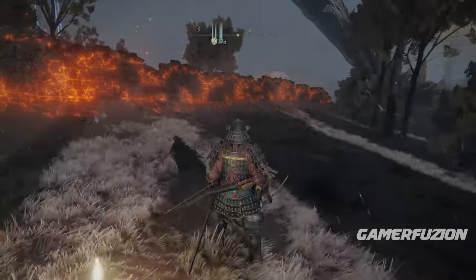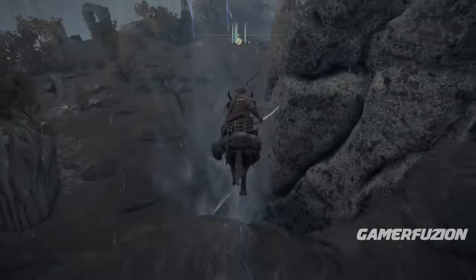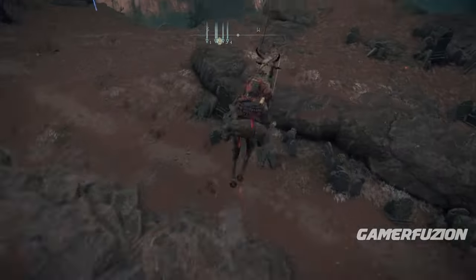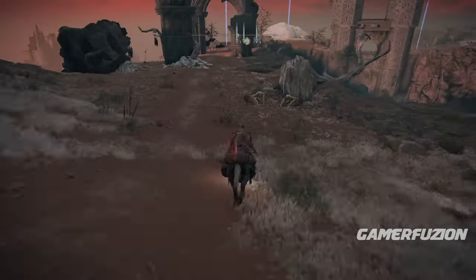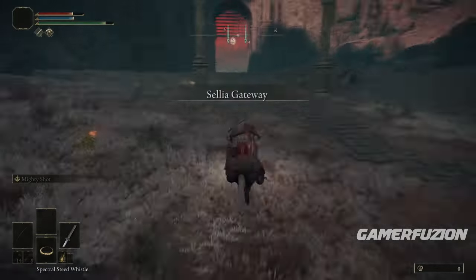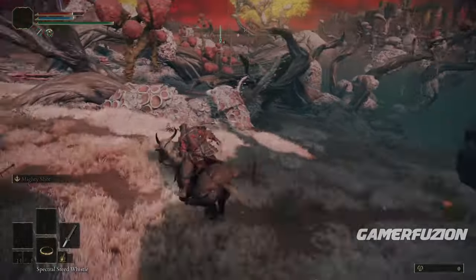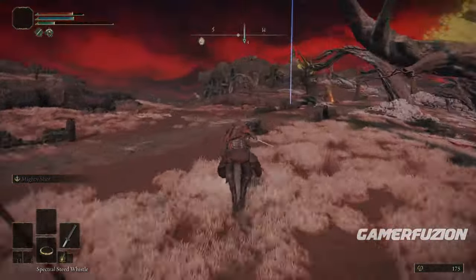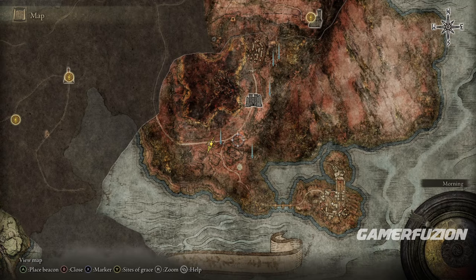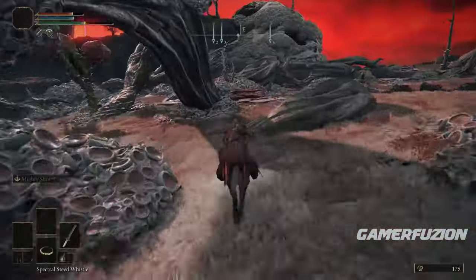Next we're going to get the Death Poker using a cheesy method. Not only do you get the weapon, but you'll also get runes from killing the enemy. Follow my path — it will be a little dark. Ride on Torrent and get to the nearby lost grace, then rest on it until nighttime, because this enemy only appears at night.